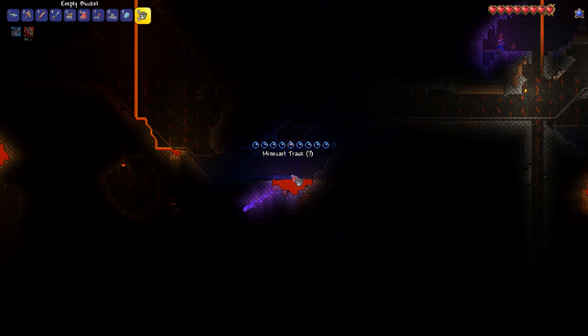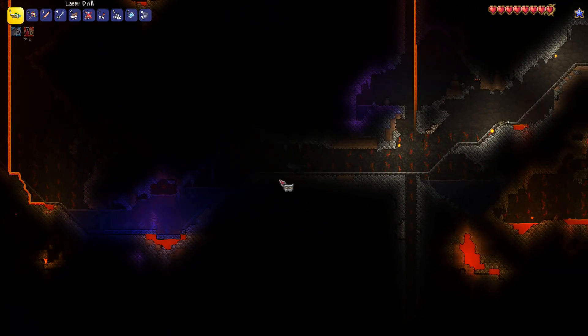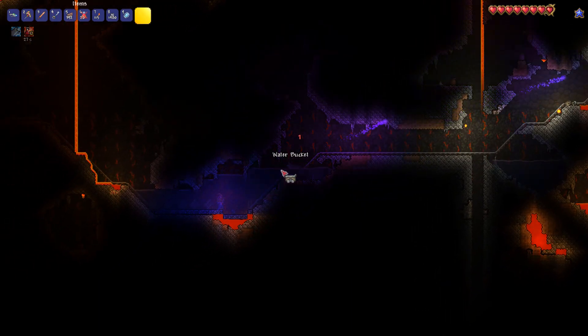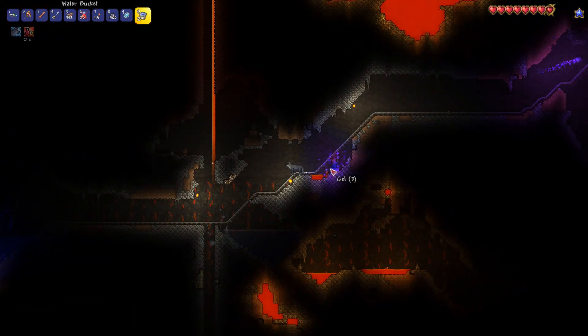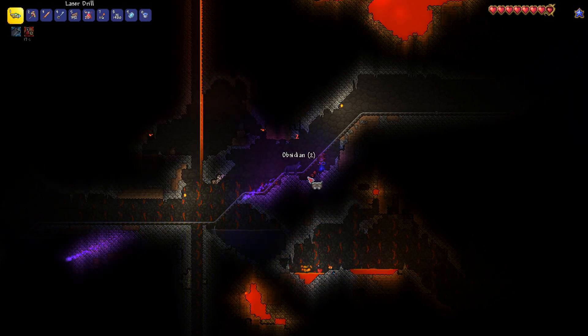It's this purpley looking brick down here. You can mine it like that if you find it naturally. However, you may not be that lucky. In that case, what you can do is use a bucket, fill it up with water, and then if you find a lava pool you can simply place it on that and then harvest the obsidian that way.